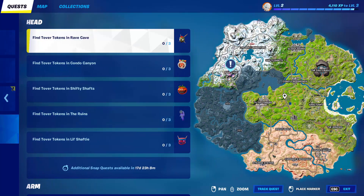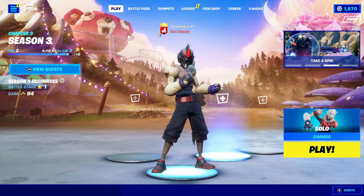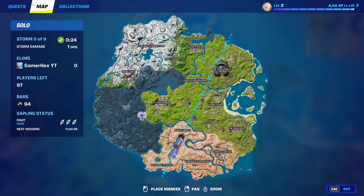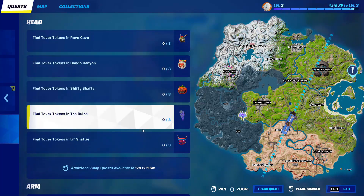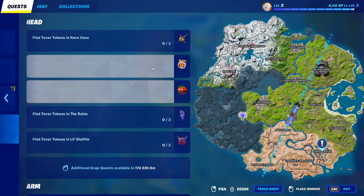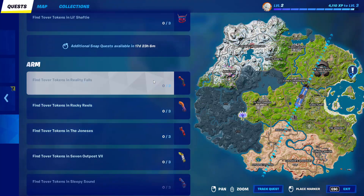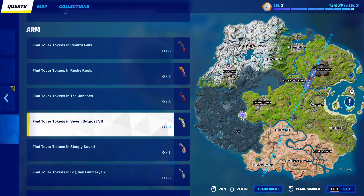The legs also require you to go to specific locations. I'll explain how to do this the fastest way. Since we are still at the beginning, we have all the quests, so I'm gonna click randomly on any of them until I find one that is really near from me or near from the battle bus. I can also go for this location.